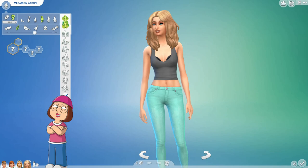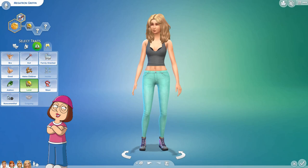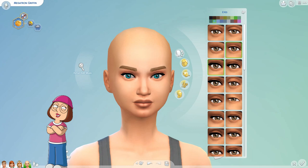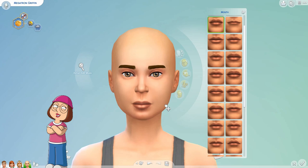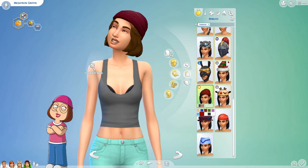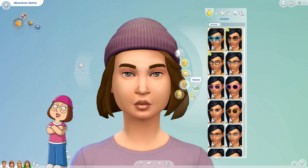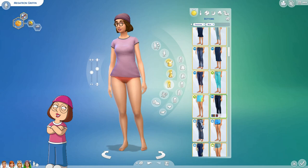Moving on to Meg — it was really funny because when I added a new sim she was this beautiful blonde random sim, which is so ironic because Meg is known for her ugliness. A bit of trivia: her full name is Megatron, not Megan — that came out in one of the episodes. She's actually not a bad looker in the Sims; take off her glasses and hat, pluck her eyebrows, and she's good to go. I gave her these really nice thick thighs because there are a lot of jokes about that.